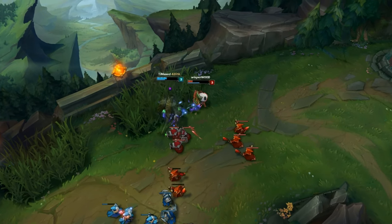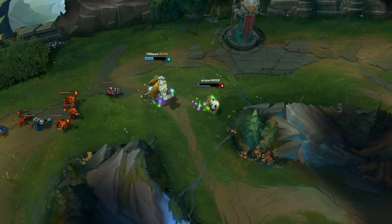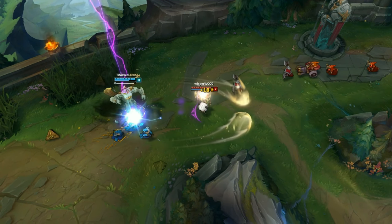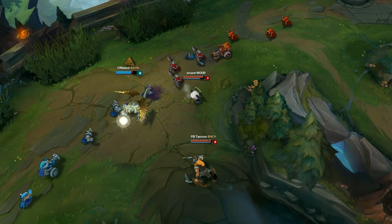Another smart matchup to pick Teemo into is Galio. His new passive is an enhanced auto, so you can really interrupt his CS pattern occasionally if you try very hard to. Also, you'll constantly be getting rid of his MR shield, so when your Olaf jungle comes in for a gank, he'll really be doing maximum damage.